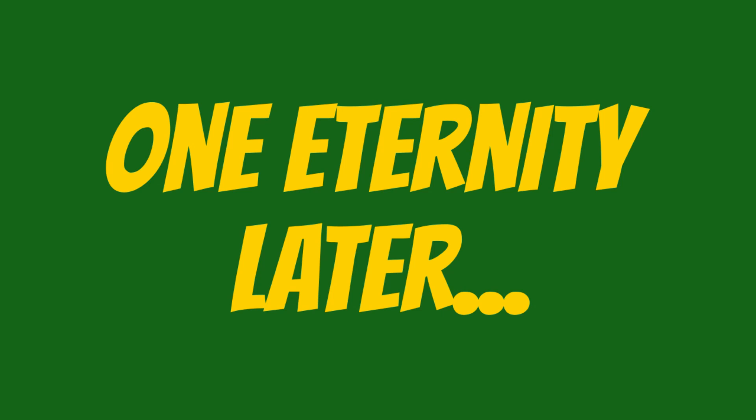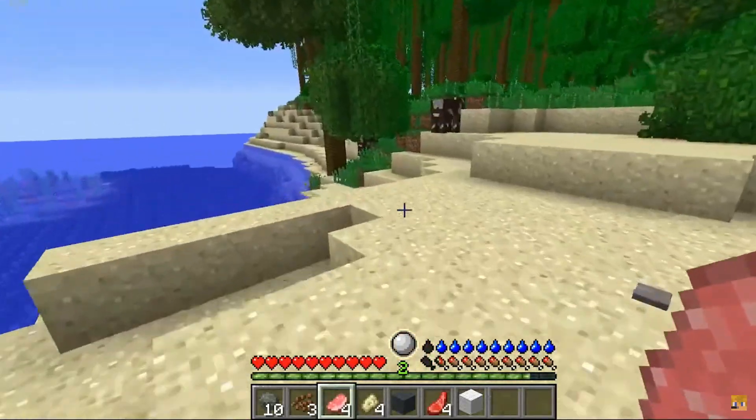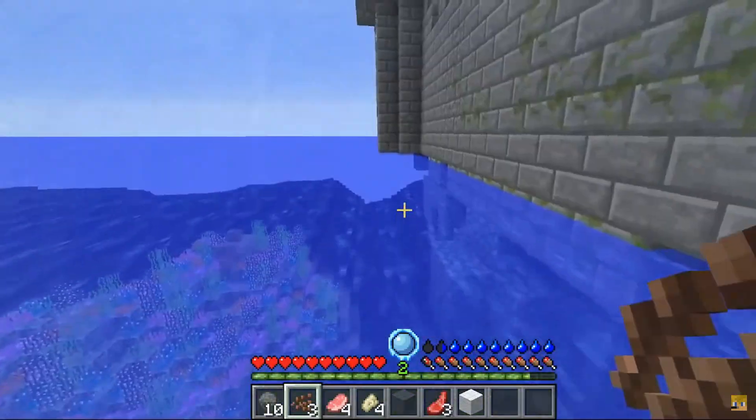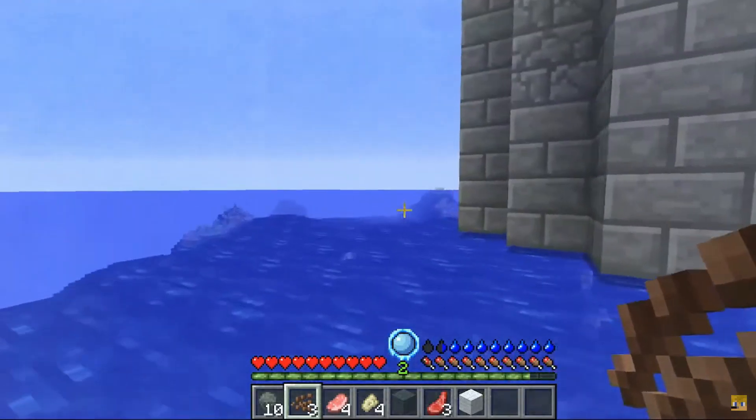One eternity later. How do I get wood in this mod? That's the only question I have right now. How to wood? I know where we're going next. Is there an entrance to this floating castle in the middle of the ocean? What the heck is that? Why is there a random castle up there?